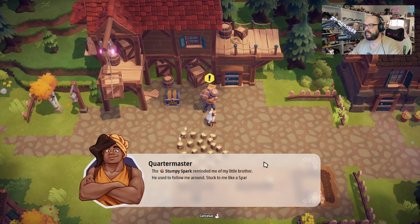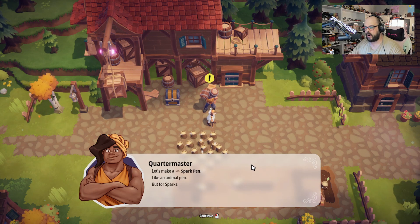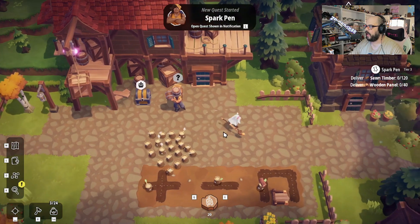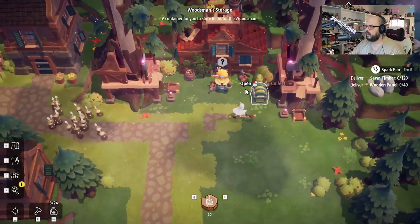'The stumpy spark reminded me of my little brother. He used to follow me around, stuck to me like a spark. He's a rancher now. Let's make a spark pen — like an animal pen, but for sparks.' Okay, so she wants 120 timber and 40 panels. Got it.